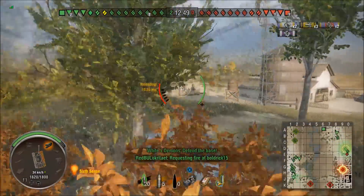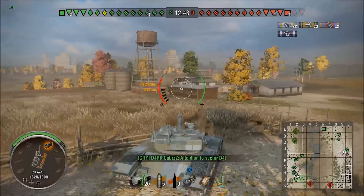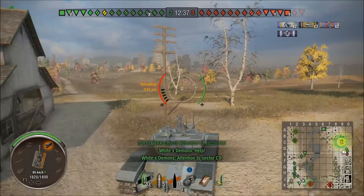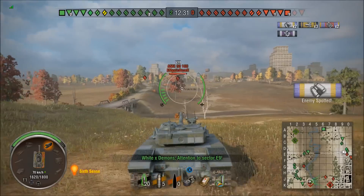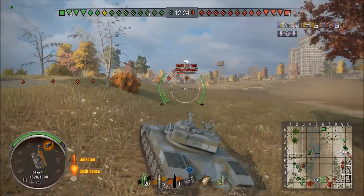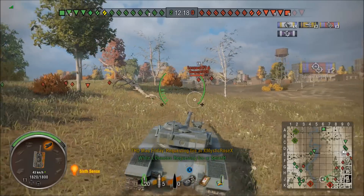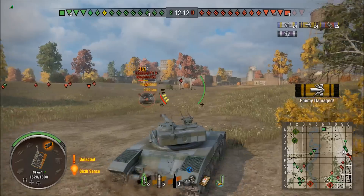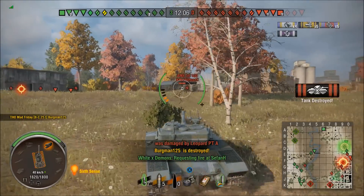Nearly finished the reload again. Time to build up some speed and see what trouble we can get into. I spot a Leopard prototype and a Type 5100. The benefit of all that lemming train action is I've got plenty of people to pick up assist points. I don't waste any rounds firing from range — I'll wait until I get close. The third shot into the Leopard prototype finishes him off, and now I've got my sights set on the 5100.